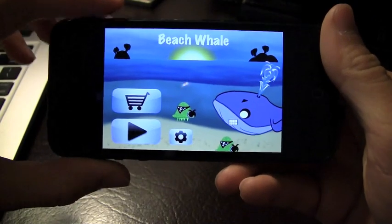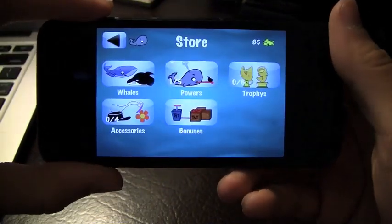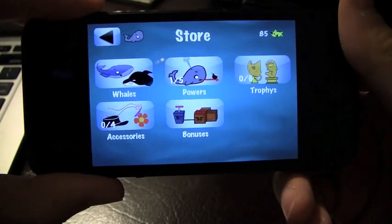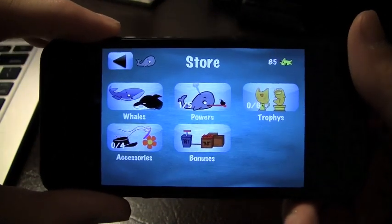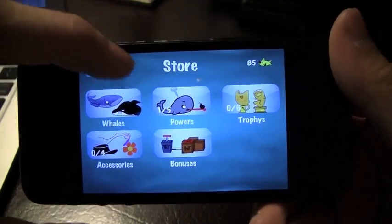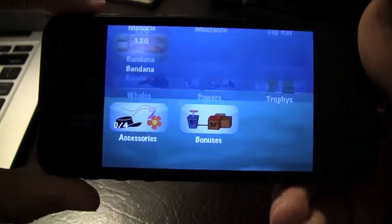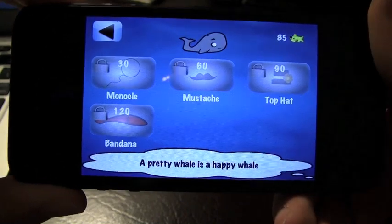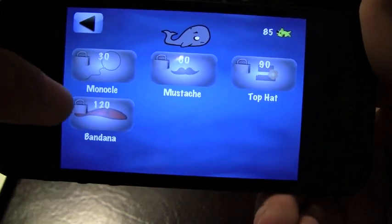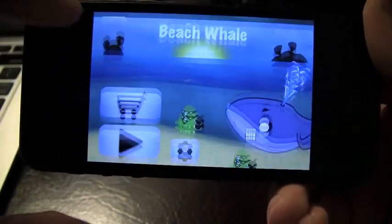You've got settings as well as a shop. If you hit shop you can choose to buy new whales — each whale is unique in that it has different speed, acceleration, and armor. You've also got your trophies, power bonuses, and accessories. Let me just tap one so you can get a feel — you've got a top hat and bandana available.